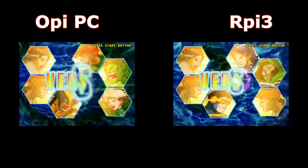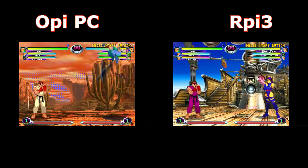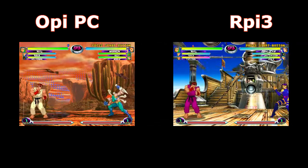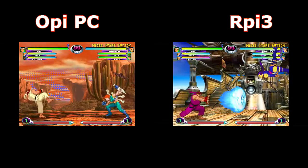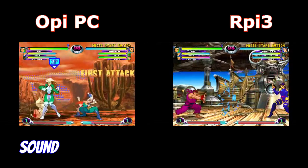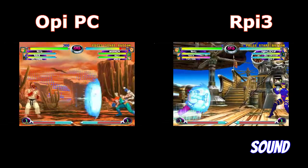Now Marvel vs. Capcom 2. The Raspberry Pi 3 runs a little bit better and has no issues on graphics, unlike the Orange Pi PC which shows vertical lines — a constant issue on the Orange Pi family.